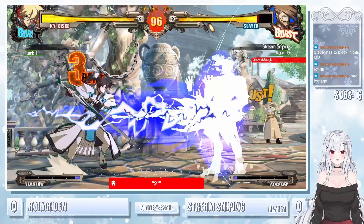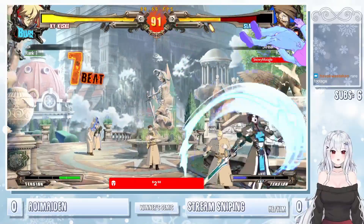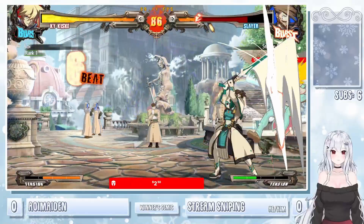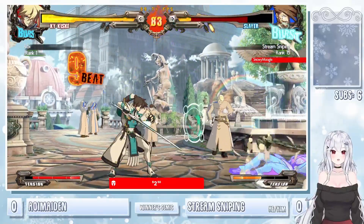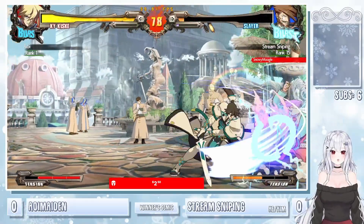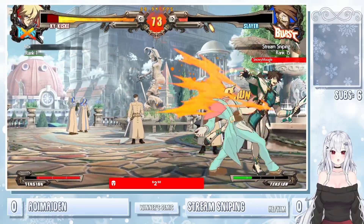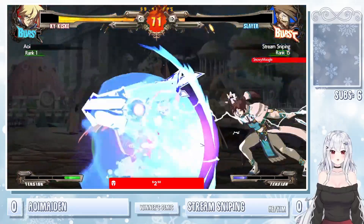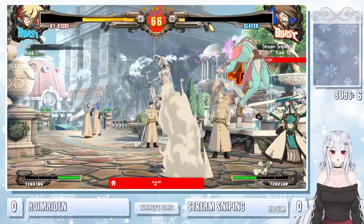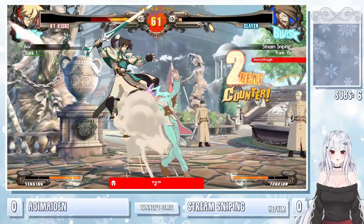Damn, this is the one matchup Slayer actually has to block. I can't believe this is 7-3. Stream sniping making it work though. 6P end here — catching stream sniping trying to get out of the corner. Kai — I thought it was on the lower-ish end for average damage, especially compared to a lot of the top tiers. But look at this — getting these big combos out. Forced to block FD into super. Just wants to quickly end this — no stream sniping can bring this back very easily.